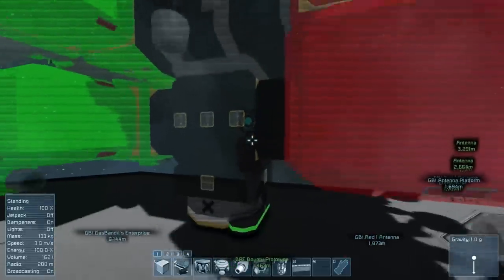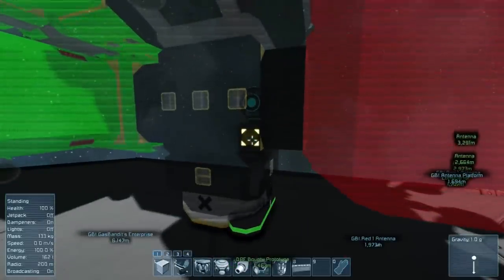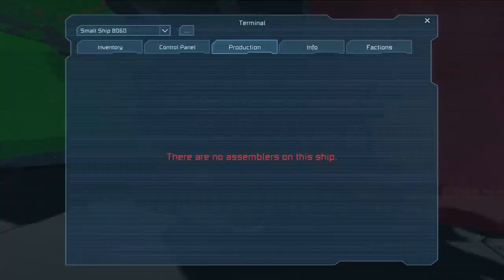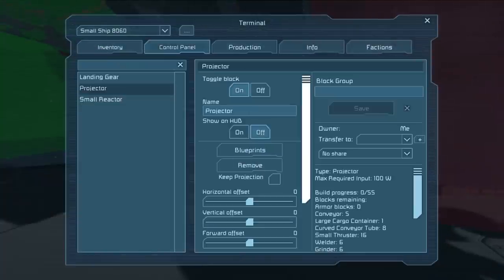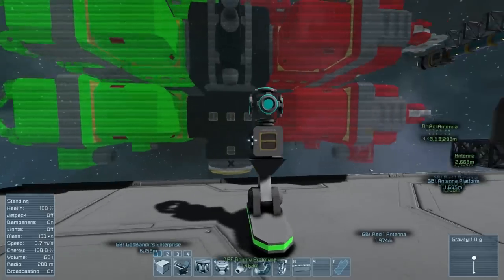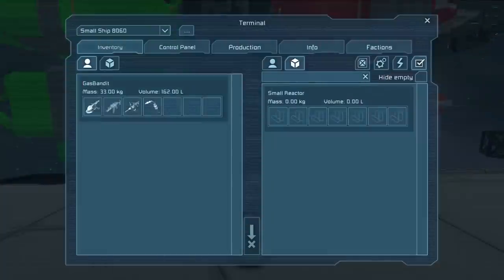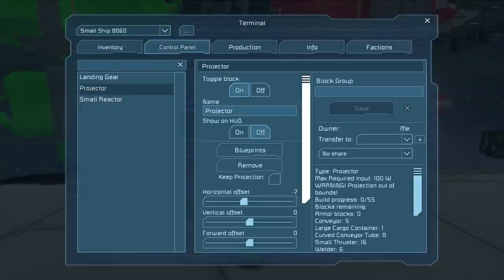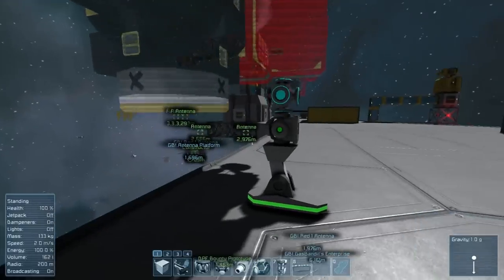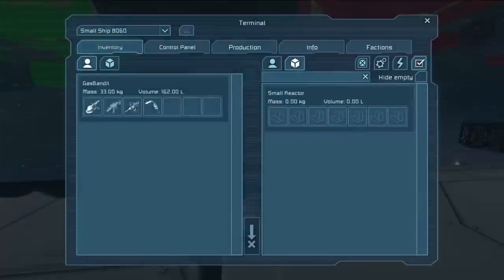We're going to build Bob the Builder. It will begin projecting Bob the Builder into space. However, you'll notice it probably won't fit right. In order to get it to fit right, you're going to need to monkey around on its control panel and use the offset sliders to position it in such a way that the projection is just barely touching the existing built grid. It doesn't matter where on the blueprint it touches — it just has to touch somewhere, because you are basically building an extension of the projector assembly that will become the ship, and then you'll cut it off to make the ship separate.